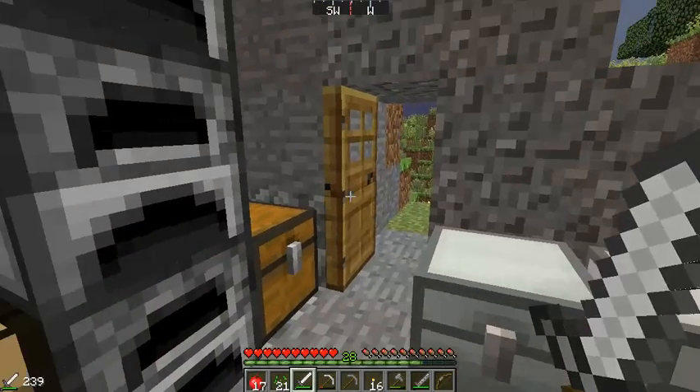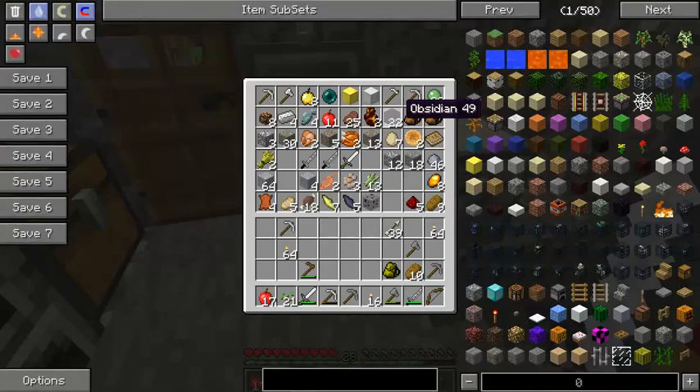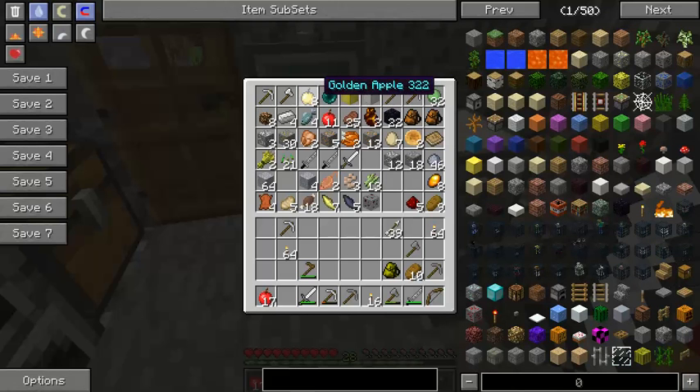We got some coal and charcoal there. I was able to collect some obsidian thanks to the ogres. Fish, ingots — werewolves dropped golden apples, and I got the block of golden iron thanks to a golem I was able to kill. Lucky for me it hit a werewolf and it basically weakened it for me. Thank Notch for that.